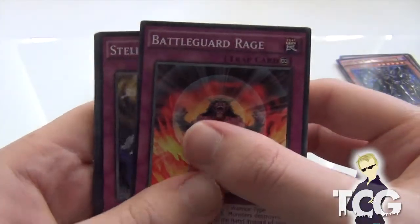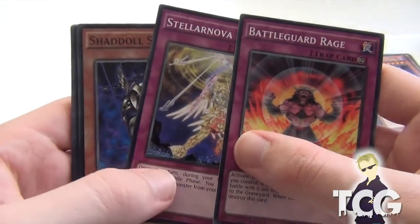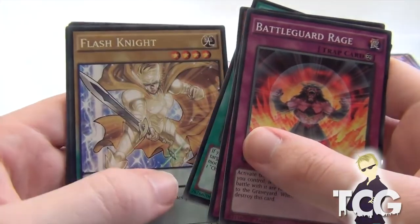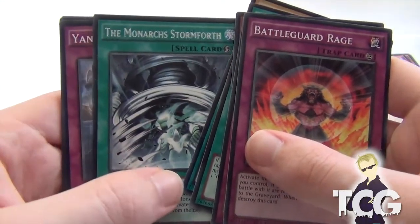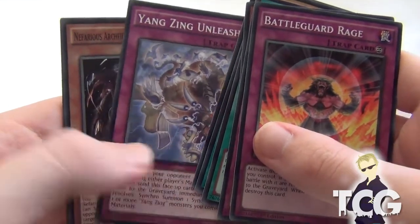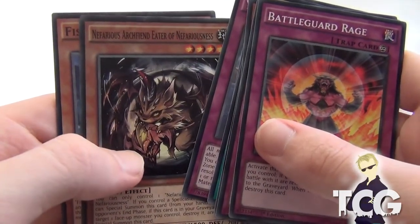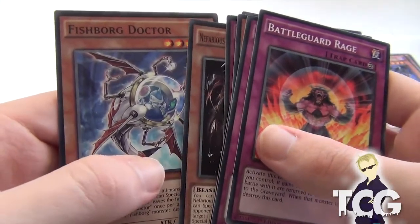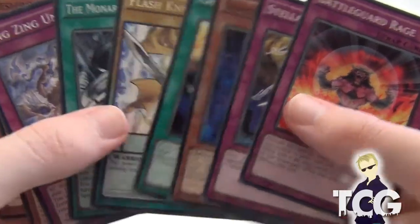Battle Guard Rage, Stetelite, Stetelanova Wave, Shandell Skormata, Chaos Seed, Flash Knight, and Monarch Stormforth. Yangtzing Unleashed, Nefarious Archfiend of Eder Nefariousness, and Fishball Doctor. Can we get another Flash Knight? Yeah, I've got a plate set of Flash Knight — it's pretty cool.